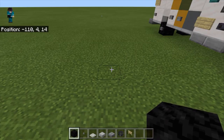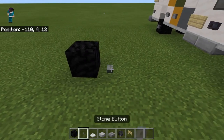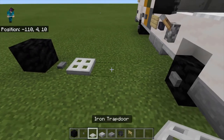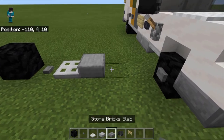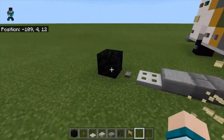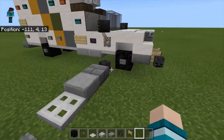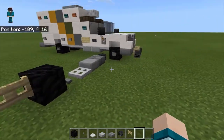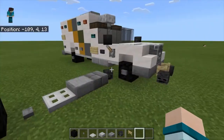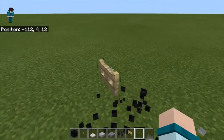I'll go ahead and show you what you need for layer one. You're going to need blocks of coal, stone buttons, iron trap doors, smooth stone slabs, stone brick slabs, wither skeleton skulls, and some birch fence gates. The wither skeleton skull and the birch fence gates will be used for some detailing on the bumper. Let me go ahead and destroy this and let's start with layer one.